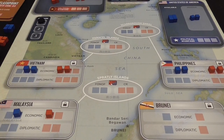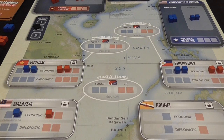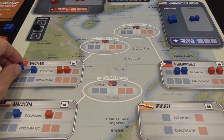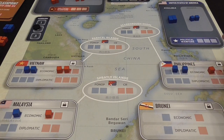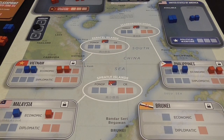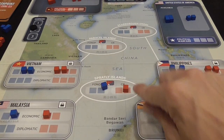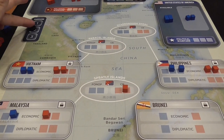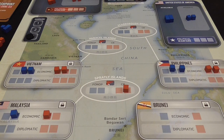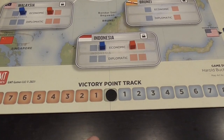The game lasts three turns, called campaigns. At the end of the first and second campaigns, certain upkeep happens — importantly, each side removes an economic cube from every country. So economic aid or investment dissipates over time, as opposed to diplomatic cubes that stay from turn to turn. Similarly, Freedom of Navigation cubes evaporate for the American player between campaign one and two, but not the Chinese Reclamation cubes — they stay unless the Chinese player decides to move them. At the end of round three, we have the final scoring and the player with the most points wins.